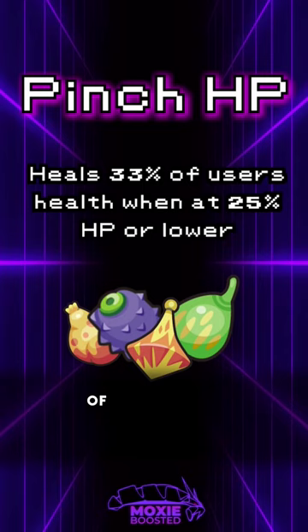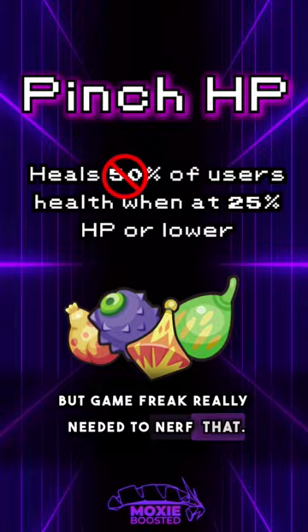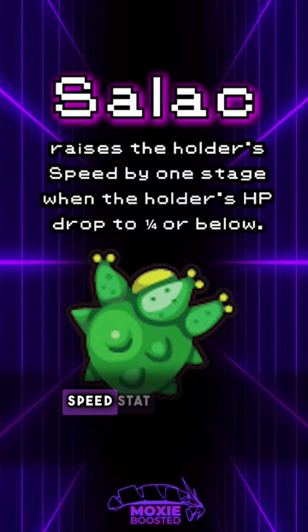Side note — it used to be 50%, but Game Freak really needed to nerf that. There are a few specific berries that see some occasional play, like the Salac Berry, which will increase the user's speed by one stage when at 25% or lower.